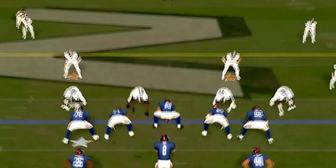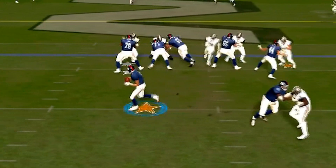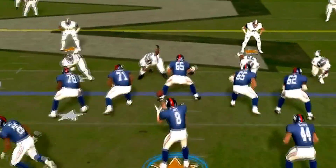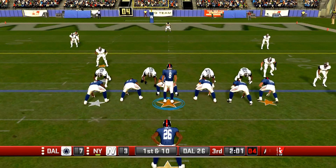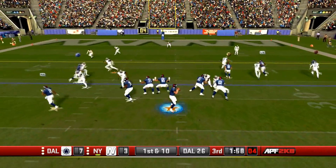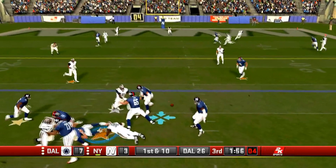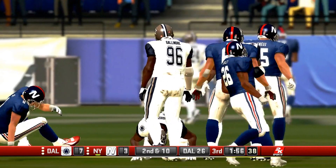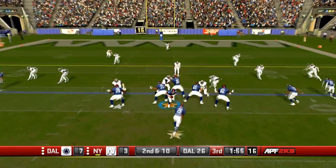Look at the center and the guard - first there's a single block, then it's a double team block, and because of the double team block they actually push the defensive tackle way out of the way. This is great blocking. Of course it's not perfect - you have some weird jostling and even some simultaneous animations; All Pro Football is not perfect. But what it gave us was football. Look at the pressure on the right of your screen - even though it was a sack or pressure, the right tackle was still trying to block. He didn't just let go.